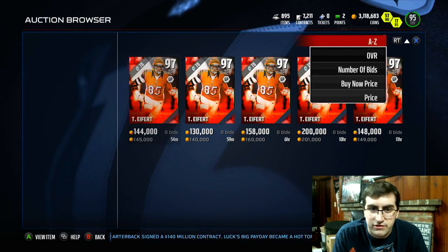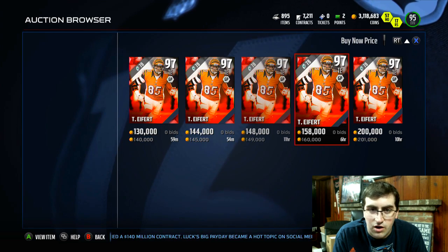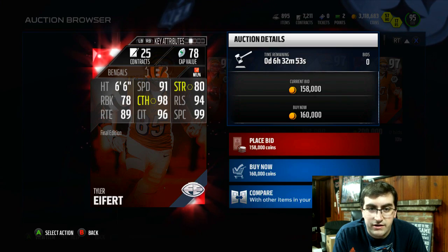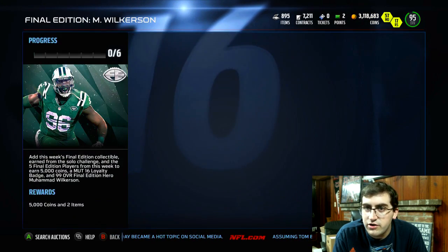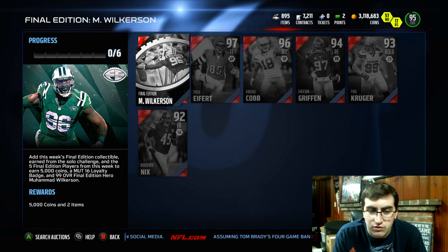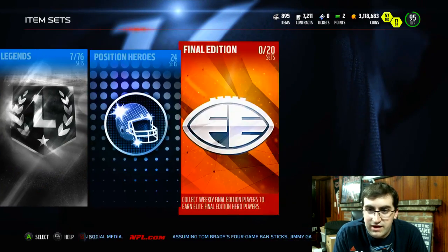Let's just see what this Tyler Eifert is going for. The most expensive one usually goes for a lot — yep, going for 140,000 coins. Card looks actually really cool; the little arm brace he has there looks pretty sick. 91 speed, 99 spec catch, 96 catching in traffic — very good. It should be a fun card to use if you can get him. Those five cards along with the collectible from the Solo Challenges give you that Mohamed Wilkerson, which we'll take a look at in just a sec. You also get 5,000 coins for doing this set.